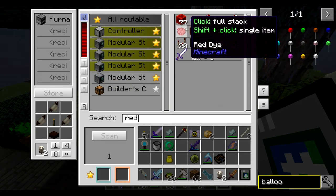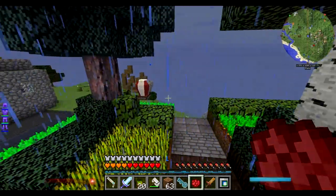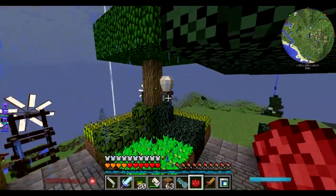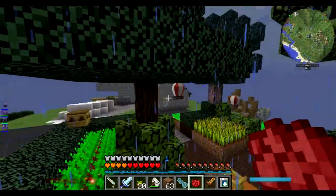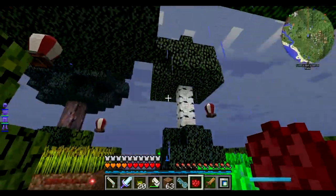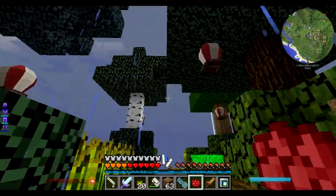I might do some stuff with the Mekanism balloons later — I could probably do a carousel or something with them. I'm going to get some dirt blocks, and let me see where I want to put the balloons. Maybe one right here — I think they can be placed mid-air. And I think they can also be dyed. Let me turn night vision off. Okay, that does seem to be lighting things up a bit. Let me put one right here — yes, that looks pretty good.